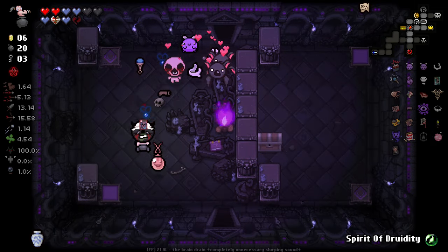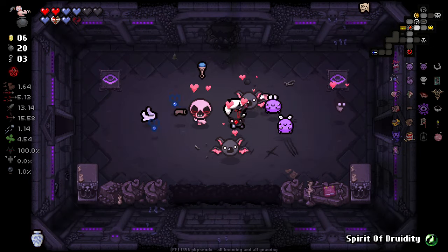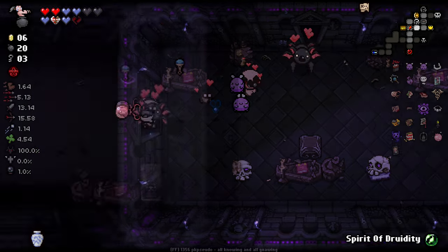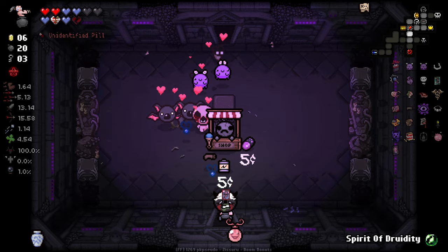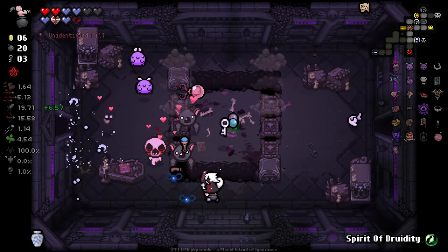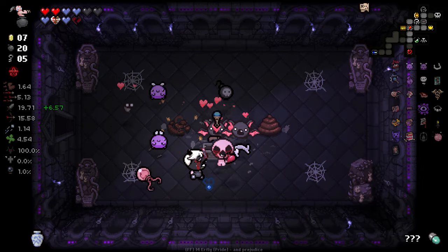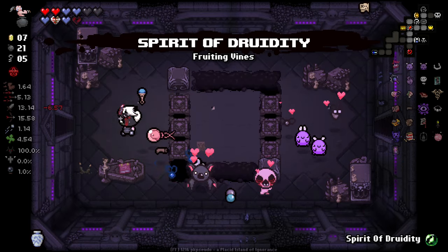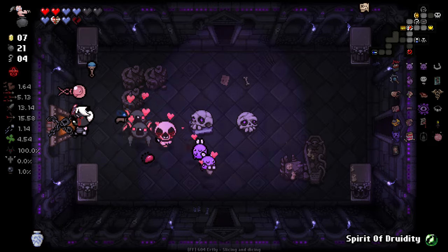I'm gonna quickly go and check out my double L room — actually no. I'm gonna save my Spirit of Druidity for later. I was gonna use it in there, but I will go kill that mini boss, though — we'll see what that is. Hey, I've got another key, that's good. Give me that spirit — I'll save that for when my health gets a bit more dire, which hopefully it won't, but you never know.